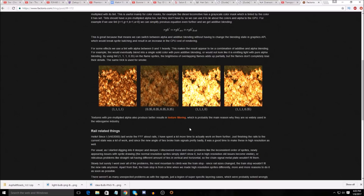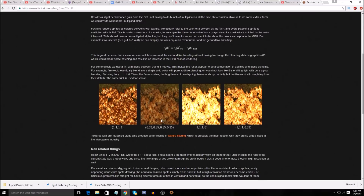Besides a slight performance gain from the GPU not having to do a bunch of multiplication all the time, this equation allows us to do some extra effects we couldn't do without pre-multiplied alpha. So it seems like A, makes the game look better; B, lets them do more stuff. Sounds pretty good. That's a brilliant summation.